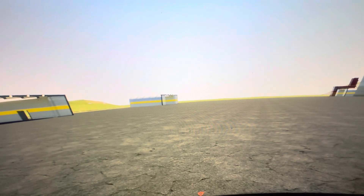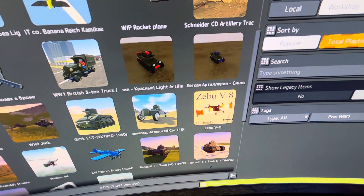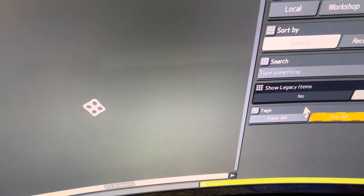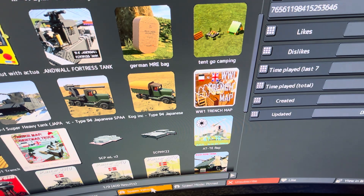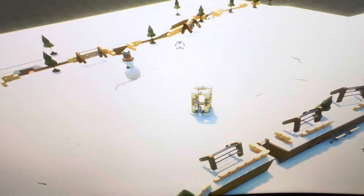Anyway guys, before this video almost ends — I'm just messing around with creations but I want to show you something. I'm going to show you a little World War One trench build. It's the 'Christmas Truce' — if I remember correctly, it was called the Christmas Treaty, during 1914. The two sides were the Allies — British, Belgian, and French — and then you had the Germans and the Austro-Hungarians as the Central Powers.